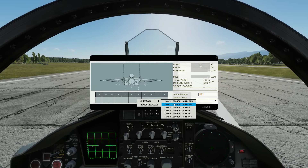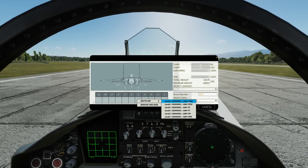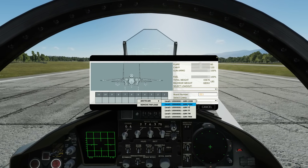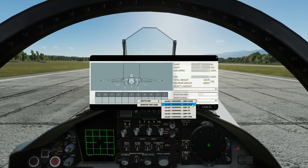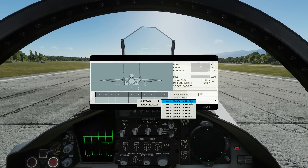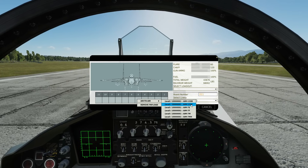The AMRAAM comes in two flavours: the B and C model. The B has larger winglets and the C has clipped winglets. The C was made smaller in diameter to fit in the weapons bay of the F-22, so it's more aerodynamic with a couple more miles of range, while the B has bigger winglets and more manoeuvrability. Neither is better than the other — it's just whichever you prefer.